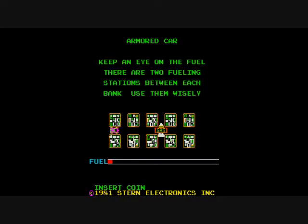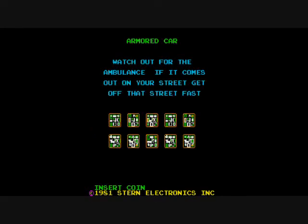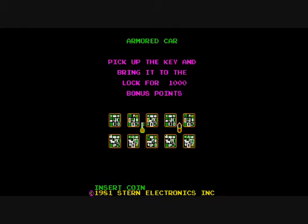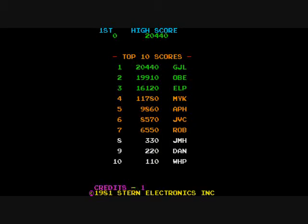There are robbers — blue cars — that try to catch you, and you can drop sawhorses with the press of a button, and that will make them crash. You only have a limited supply of sawhorses until you reach the bank. Every four money icons that you drop off there, you will get another sawhorse. I think you should automatically have sawhorses and have more than just four for a level as default.